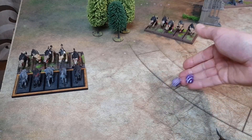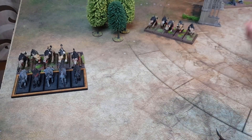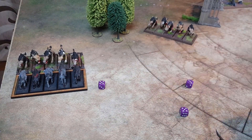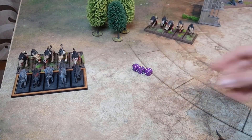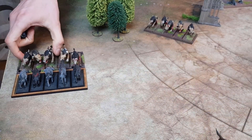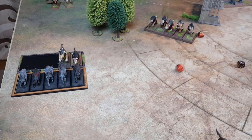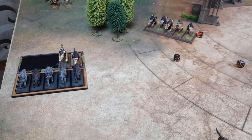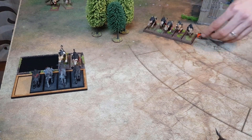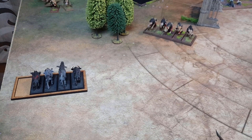Combat phase, starting with the Warhounds versus Dire Wolves. Leadership test — they've passed on a four. Hitting on threes: three hits. Strength 3 versus Toughness 3, wounding on fours — just one wound through. Dire Wolves hit back with all five at initiative step — two hits, strength 4: one wound. Combat result: three plus one for charging versus one. I win by three. The Dire Wolves are destroyed. Going to pursue and run on with the Warhounds, setting up a potential charge.